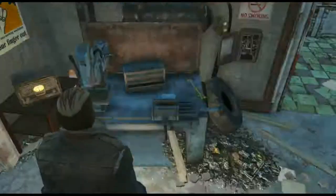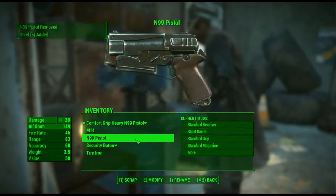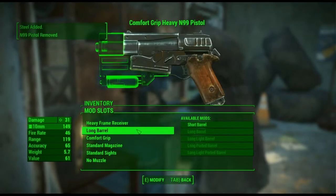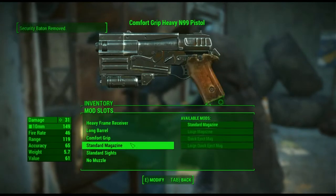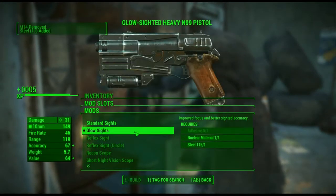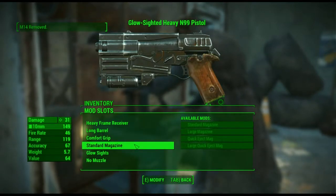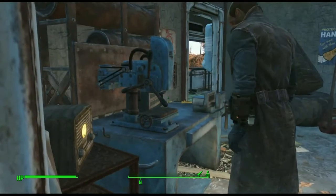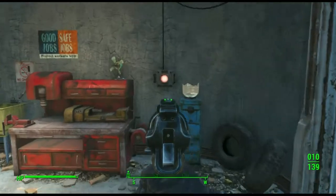Let's break down these guns. Already have the comfort grip — let's get the close sights going. The next thing we want is the quick eject mag, large one preferably.